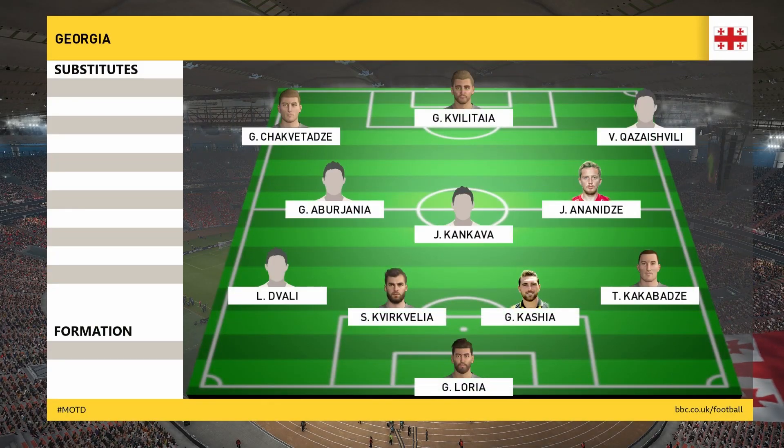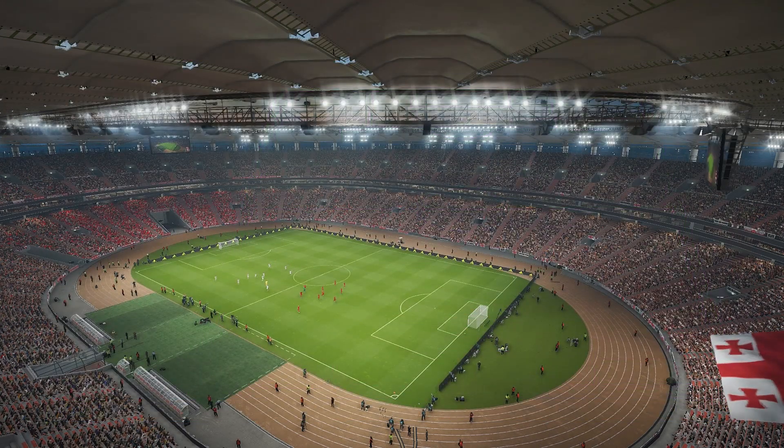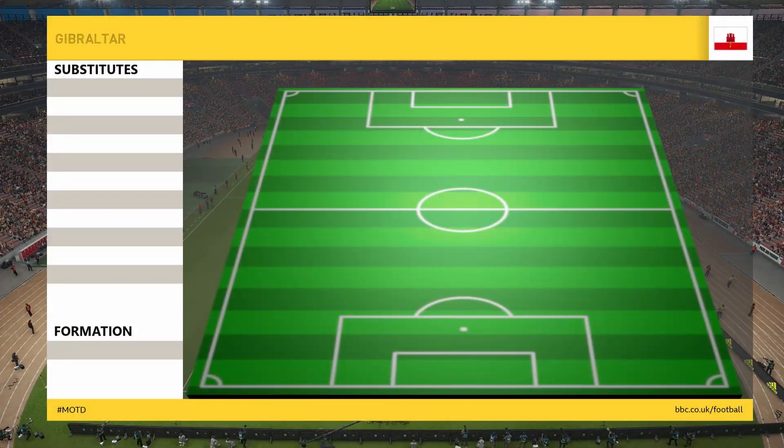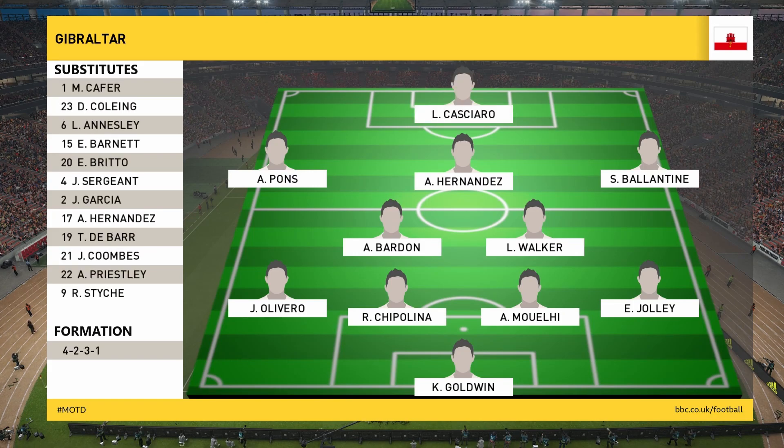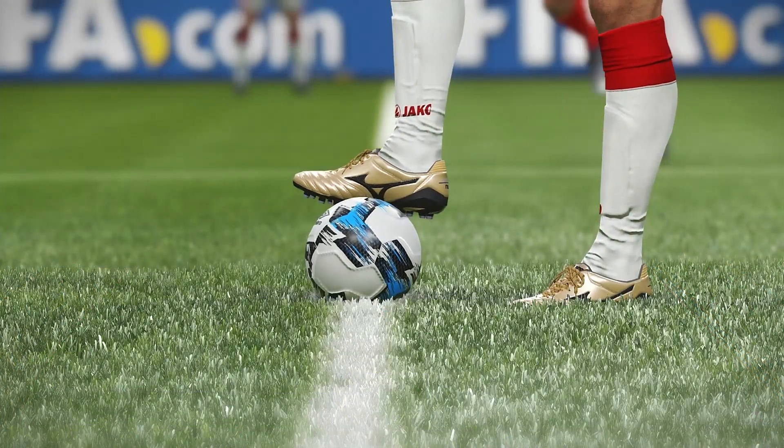According to what we've been told, this is a 4-3-3. The two wide players up front can make the system pretty much succeed or fail — they'll be quite flexible in their creative movement. They like to drift in at times, mix their game up, keep their width, and they're also expected to track any runs from opposition full-backs. Hard-working jobs, but if they can gain a one-on-one advantage, they can dictate.